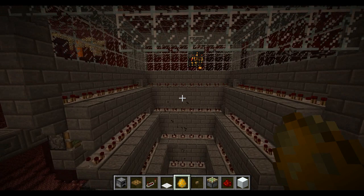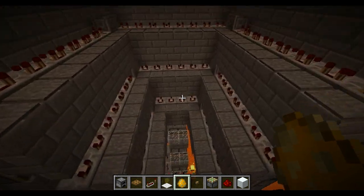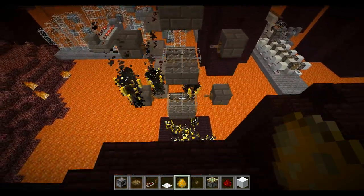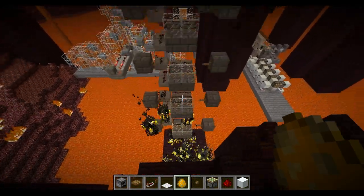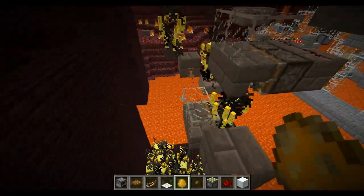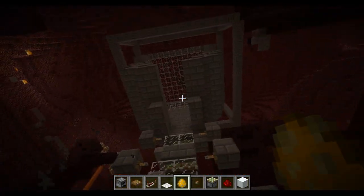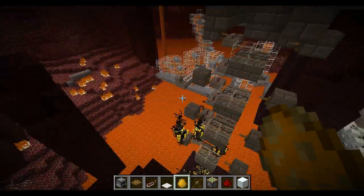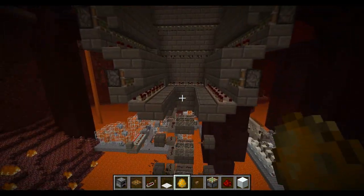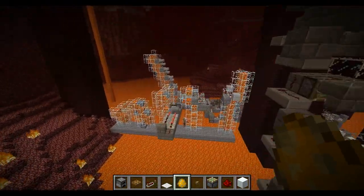If you have a bigger design you need a bigger cone to get everything down to one point. If you waited at the bottom the spawn is no longer active, so if you want to wait somewhere up here you need some sort of lava stream to bring those blaze up to the correct level.